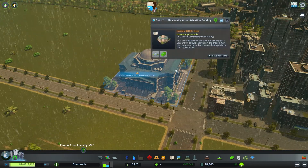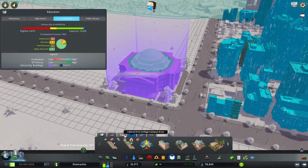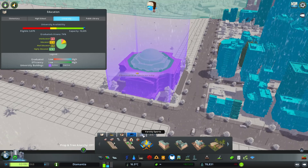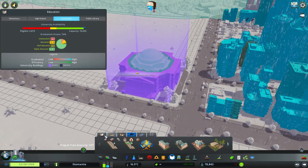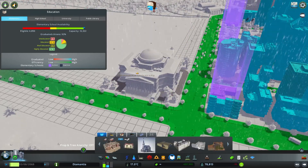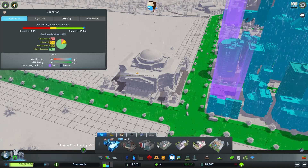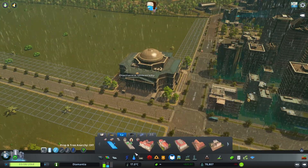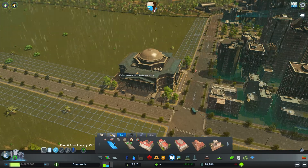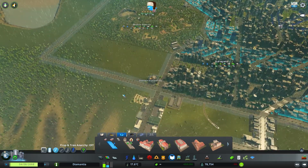This is the university administration building, and there are different kinds of universities — you can have a liberal arts college, a trade school, and then you have varsity sports stuff and museums, which we've already placed there. There are also university buildings over here like the basic stuff. I'm not sure you can have a multi-specialized university in the same area, but we'll see.